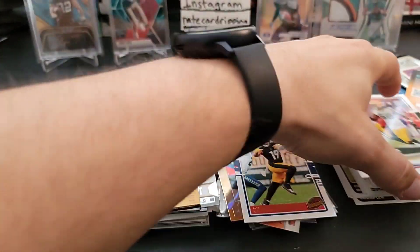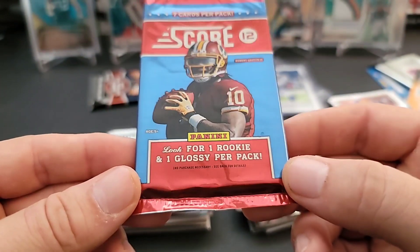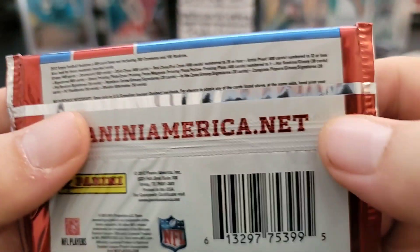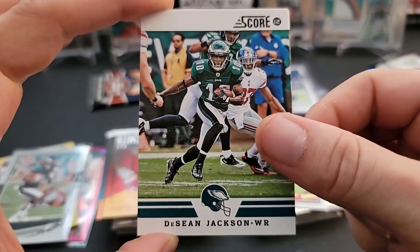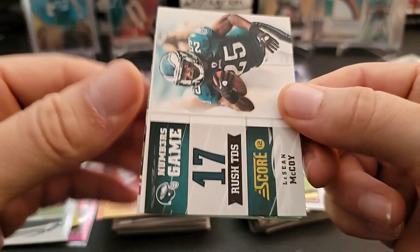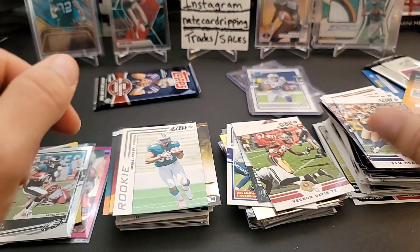Let me double check these base cards to see if any are aqueous or variations - looks like none are. Moving on to 2012 Score. I'm not sure if this is a hobby pack or not, but it does say signatures on here so maybe we'll find one. This is Russell Wilson's rookie year so maybe we get lucky. LeShawn Jackson, Ricky Williams, David Nelson, Sam Bradford, LeSean McCoy insert, Michael Agnew rookie, and a Vernon Davis Glossy. All right, last pack.